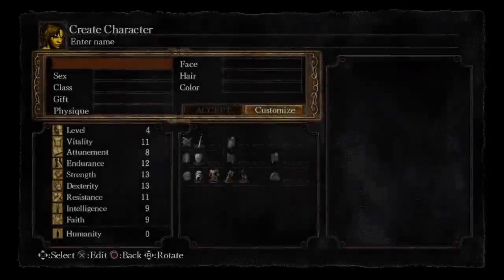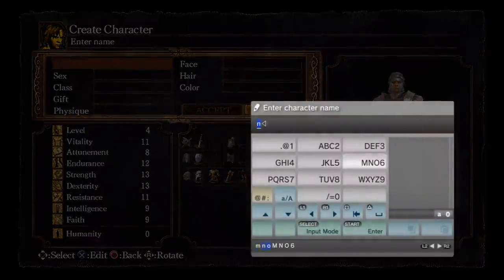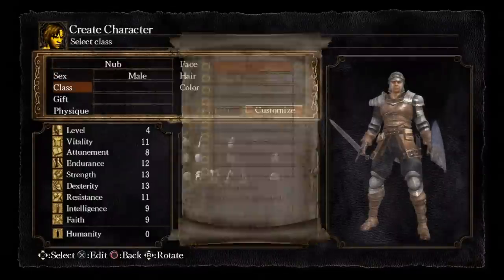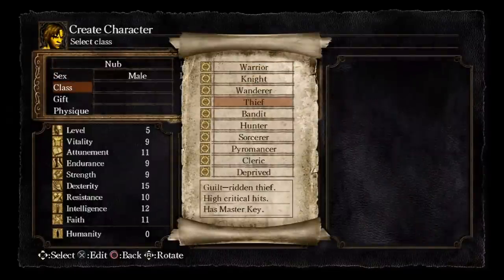Hey everyone, Code here. Recently I've been getting a lot of questions asking about starting out the game — what I do right at the beginning, where I spend my stats right away, how I would spend my stats for a certain class. I'm just going to show you in this video. Pretty much every class I make, I do the same thing to start out with. My preferred class that I always start with when I plan on making any sort of melee character is always the Bandit.